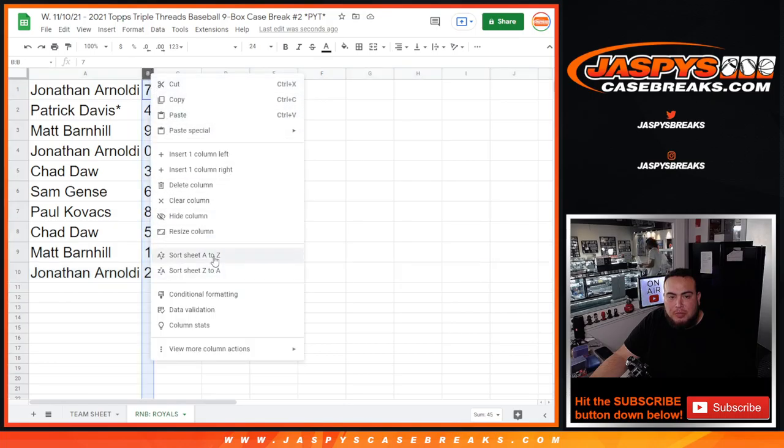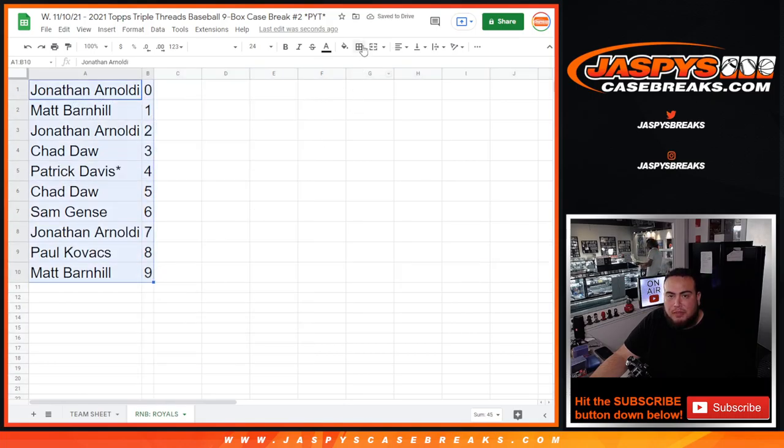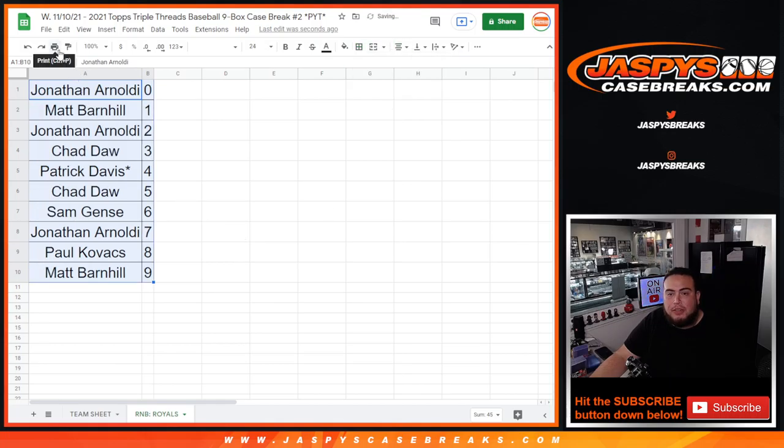So of course there might be some unnumbered base — I'll keep track. If there isn't, we don't do the randomizer; if there is, we do it. Coming up next, guys, in a separate video is the break itself. Good luck everybody.